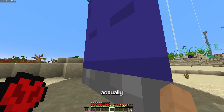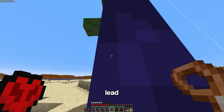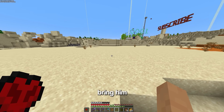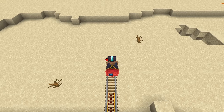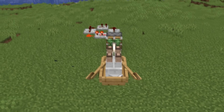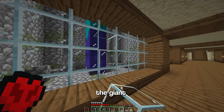The giant can't actually attack me or follow me because I'm too low down. Because I can't use a lead on a giant, I'll have to use a minecart to bring him all the way over to his cage. Now I just need to make it fall down this hole, and that's the giant trapped.